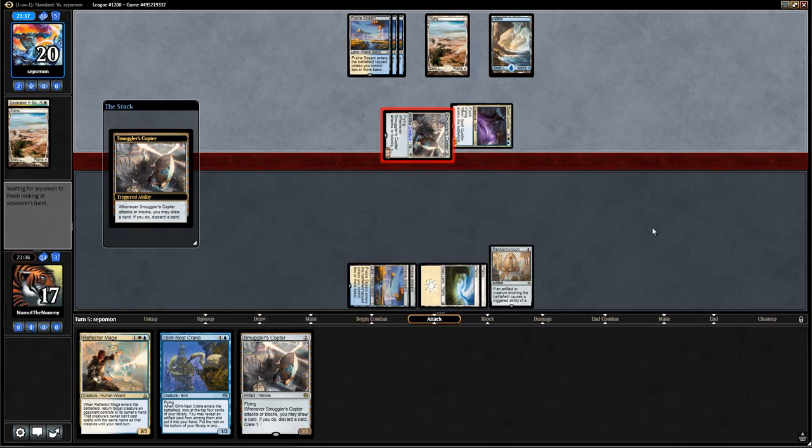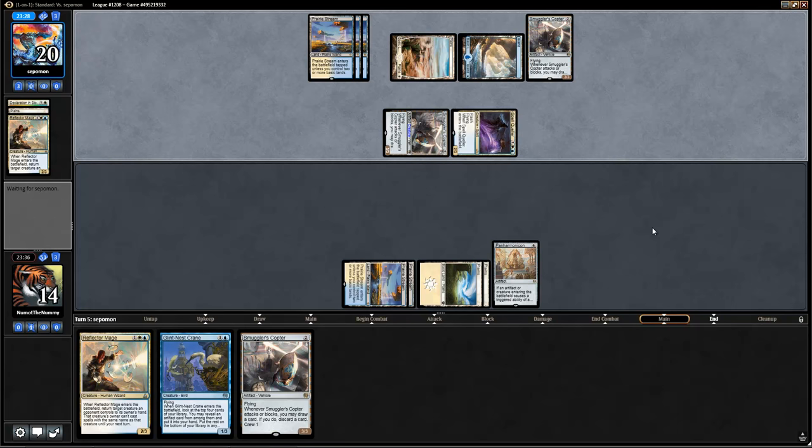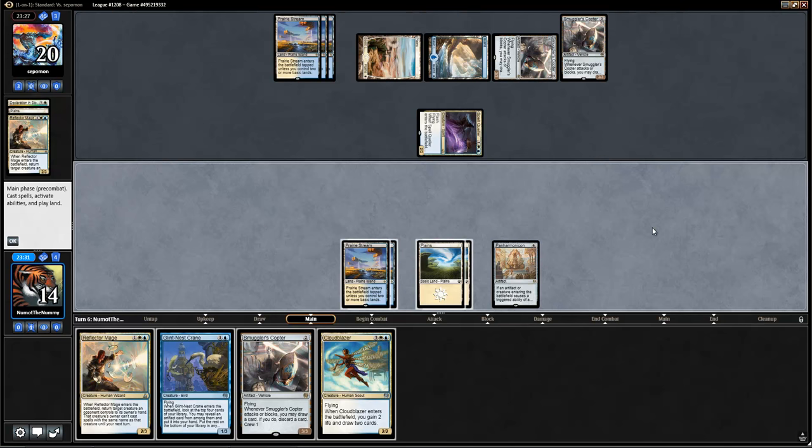This is one of the reasons I'm not a huge fan of the standard format — I still don't think it's very diverse. Even following Denver, where top 8 was a wide variety of decks, the top 64 still had predominantly Marvel — that is to say, Red-Green Marvel and Blue-White Flash. And even though the Marvel deck is not playing Copter, Copter is played in roughly 40% of competitive decks.